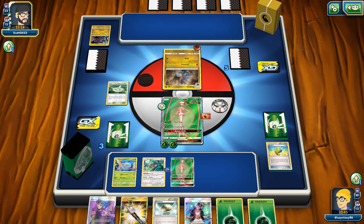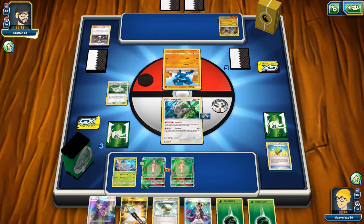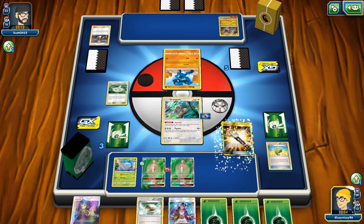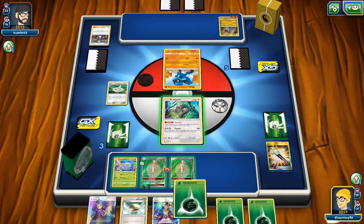They do get a Goodra up and a Lucario on the bench — they're still being resilient and not giving up. They Guzma up the Oranguru. I think we can get out of this by playing Field Blower on the Oranguru to get rid of the Choice Band and putting on the Float Stone. I don't really want to swing into Goodra since I don't have a knockout — I'd rather knock out the Riolu before it becomes a Lucario and they get access to its ability.